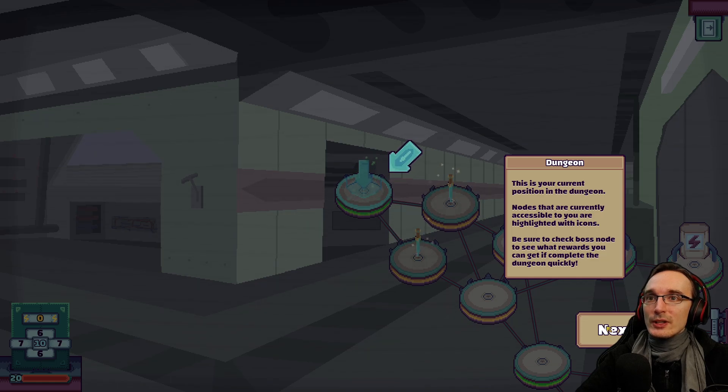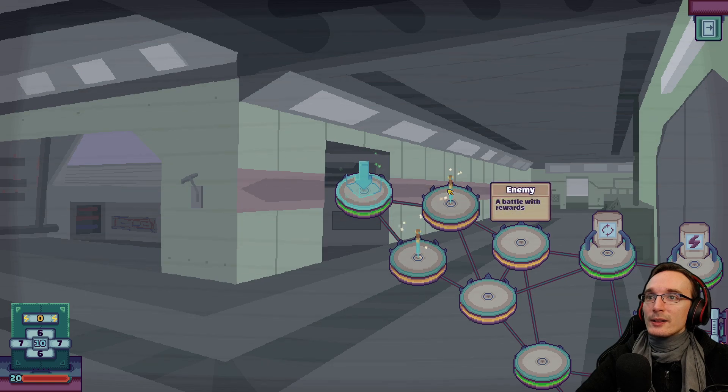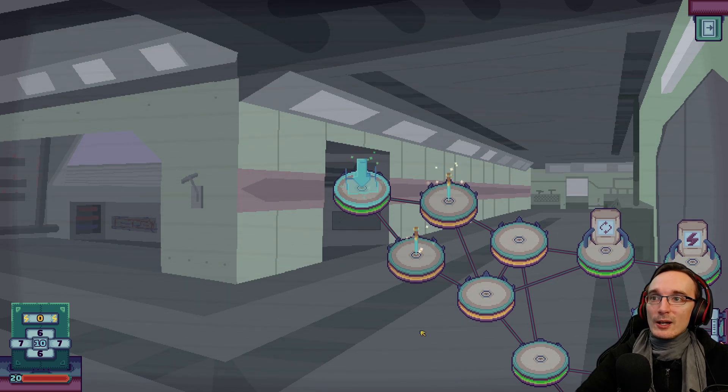Dungeon — this is your current position in the dungeon. Nodes that are currently accessible to you are highlighted with icons. Be sure to check the boss node to see what rewards you can get if you complete the dungeon quickly. So here we are. Safe zone, no battle. We have two possible enemies — we can go here because here we have both options, while here we can only go to the bottom node. These don't really look different either.